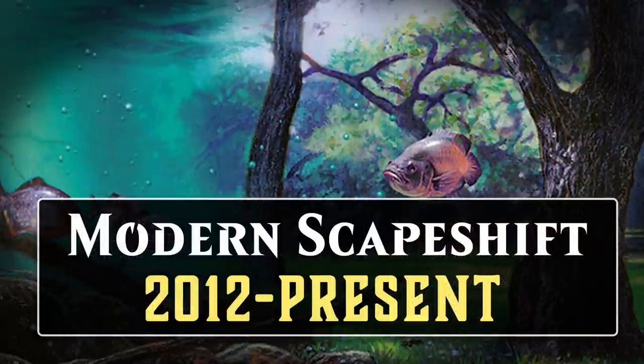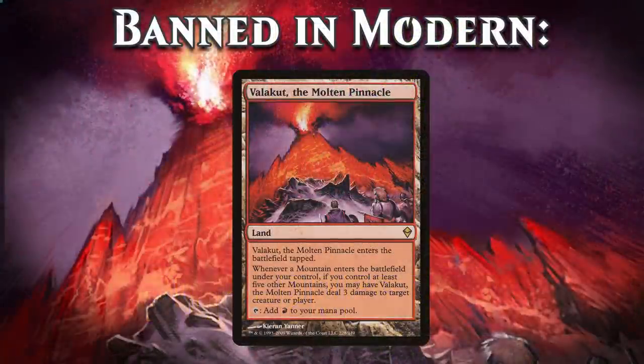Extended was replaced by the newly created Modern format — the same Modern format that still exists today and features all cards from 8th Edition forward. Scapeshift decks did not immediately find success in this new format, though. When Modern was announced, there was also a pre-emptive ban list featuring cards from powerful Extended decks. Valakut was one of the cards that got the axe, effectively meaning there was no Scapeshift deck in Modern. However, it didn't remain banned for long, and in September of 2012 Valakut was unbanned, and Scapeshift decks became a very real thing in Modern, remaining so until the present day.